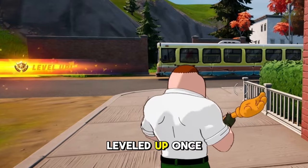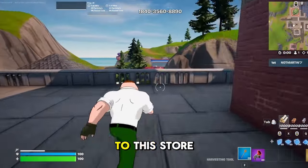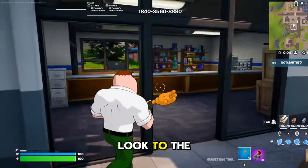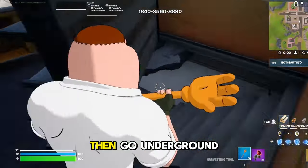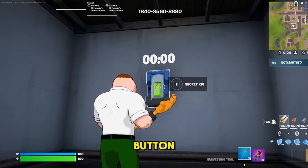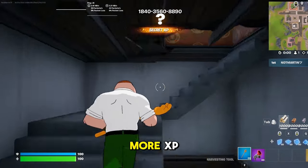Yep, I just leveled up once again. Now for the third glitch, make your way over to this door right over here, drop down, look to the right and break these two boxes real quick. Then go underground and you'll find your third XP button. Once you've interacted with it you'll gain even more XP.